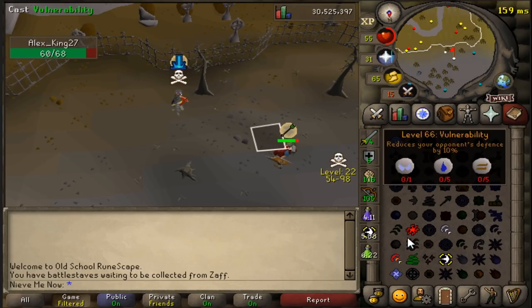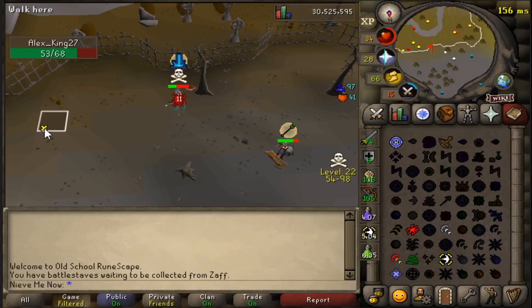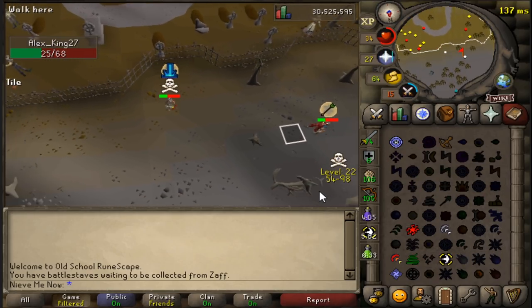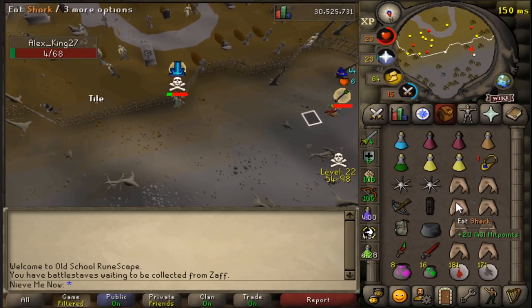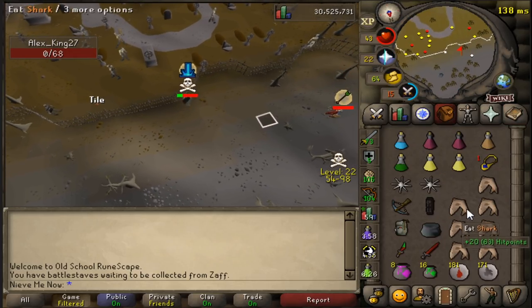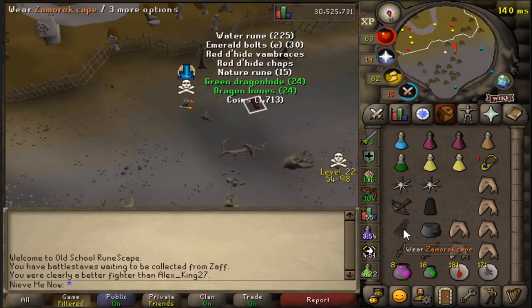I tend to use only range and melee styles to save money, since runes are more expensive than bolts or a melee weapon that costs nothing per hit. The only time you'll see me use magic is whenever they're praying accordingly or if they're in tanky armor.